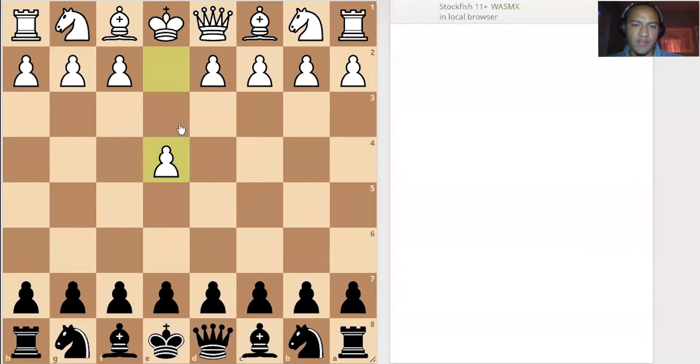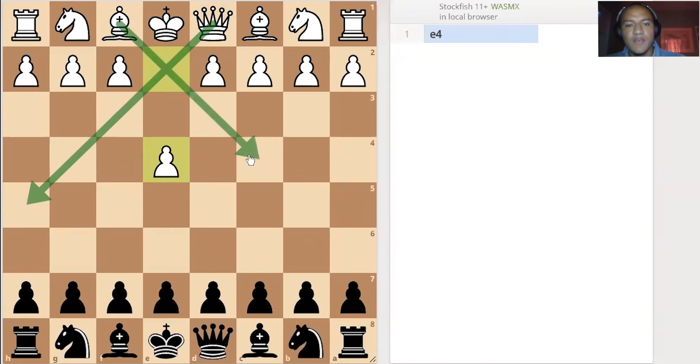Everyone knows the four-move checkmate is c4, queen to h5, bishop to c4, and queen takes f7, checkmating and trapping the king.